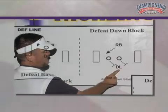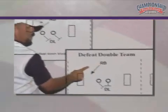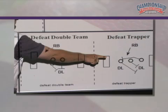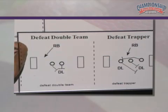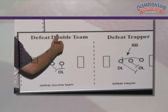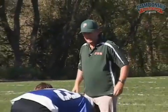So now we're going against a down block and making the tackle, defeat the double team and make the tackle, and defeat the trapper and make the tackle. We're taking the techniques they just did and now applying them to make a tackle — bringing it all together. Let's take a look at these out on the field. Our playbook dictates our drills.